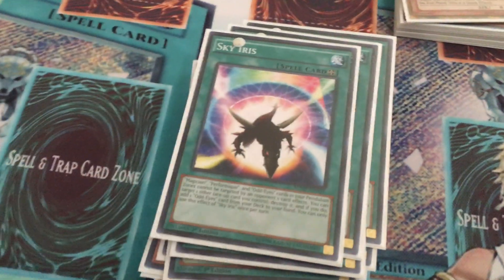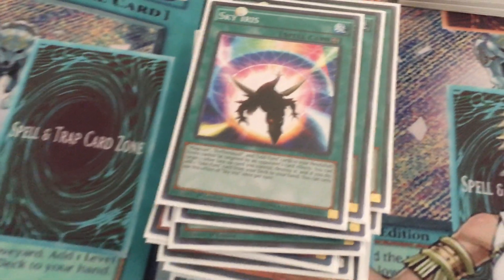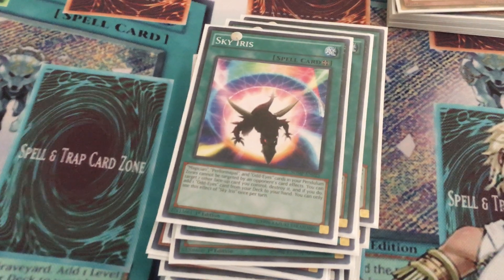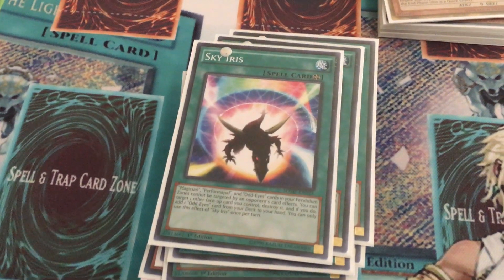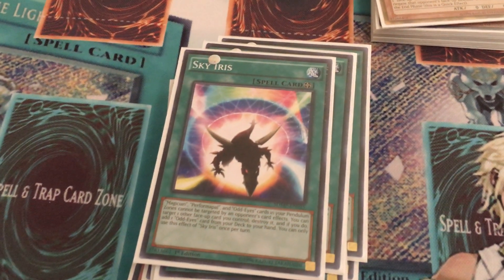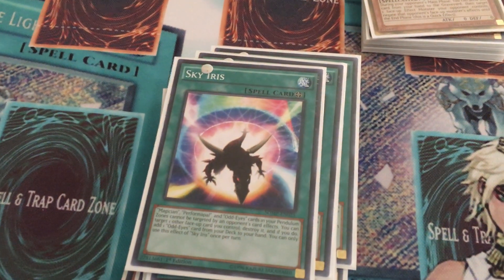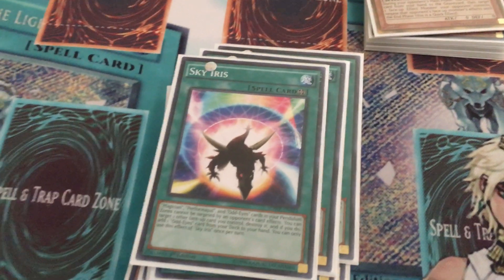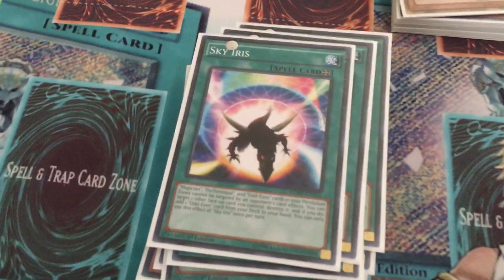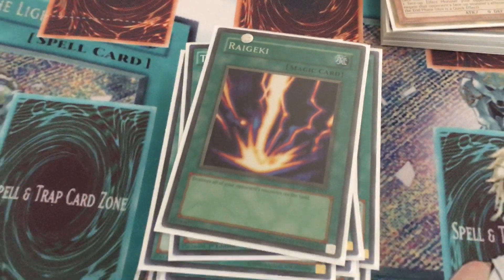Two Sky Iris. Some people play three, but I do two and a Terraforming. It's a really, really good field spell card. Basically, your Odd Eyes, Perform Pal, and Magician cards can't be targeted by effects. And you can destroy one face-up card you have and add an Odd Eyes card from your deck to your hand. So it opens up a lot of possibilities. There's the Terraforming, and a Raigeki to finish up the spells.